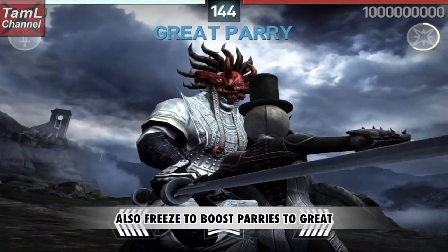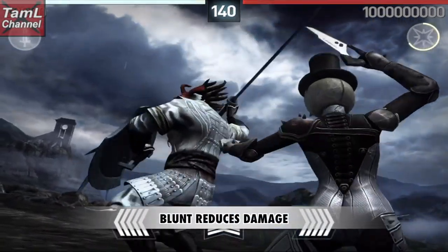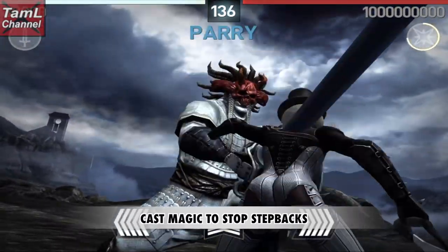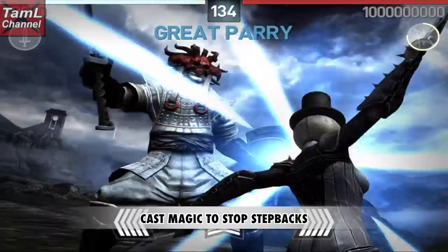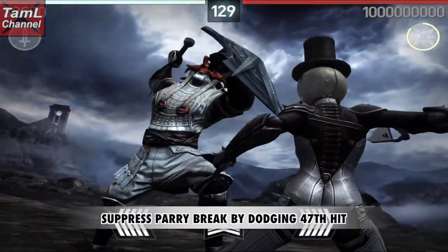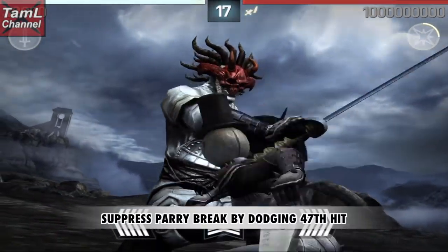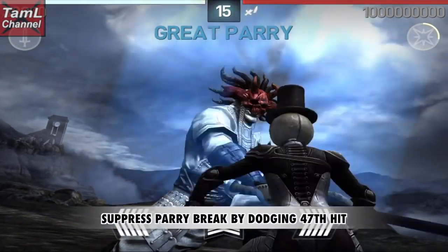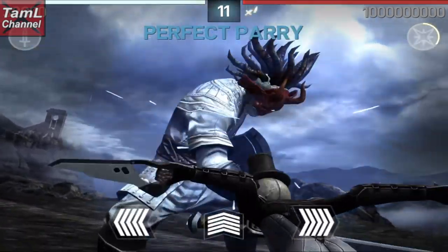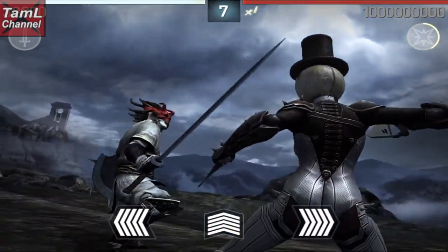Freeze can boost your parries, and the blunt magic will reduce any damage you get from being hit. A good time to cast it is if he does any step backs, because that will stop the step backs. Otherwise, you can suppress his parry breaks by dodging the 4th to 7th hit, and the dodge break is shorter than a parry break. There are a couple of breaks in this so it does take a bit of practice to get that timing right.